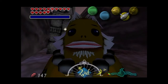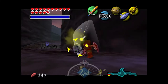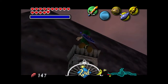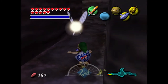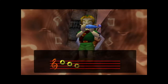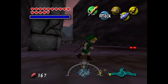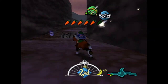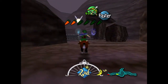Before heading into the canyon, we use the hookshot to grab a chest on a platform nearby. Inside this chest is 20 rupees — so if you want 20 bucks, there you go. I need Epona here so we can jump over these fences. Bubbles don't stand a chance against Epona, and you can't get jinxed while on your horse, which is very convenient.